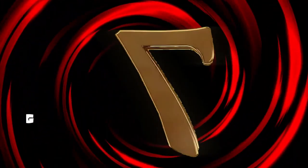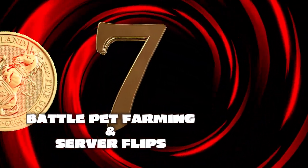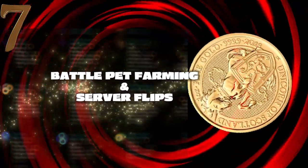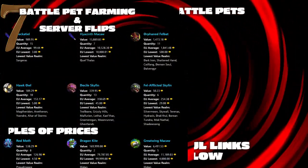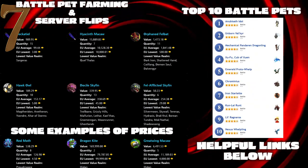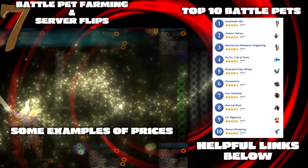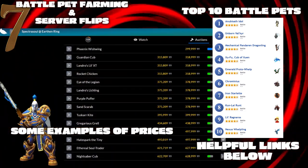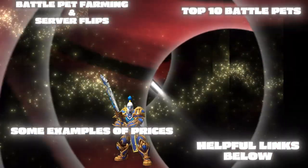Next is a quick reminder about battle pets and server flips. This method is simple: buy battle pets from one server at a low cost, learn them, then jump onto another server, cage the battle pets you want to sell, and place them on the auction house. Always do your research on prices first, but many players make a lot of gold doing this. Using the website Pet Magpie will show you what battle pets you have, whether they can be sold, and for how much — basically doing all the work for you.